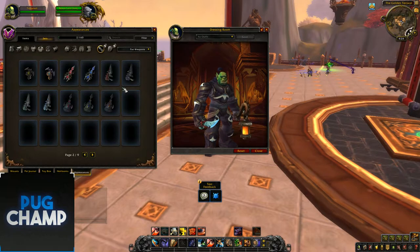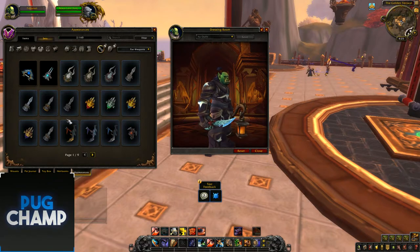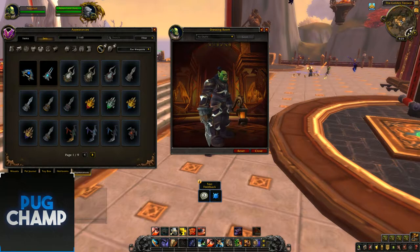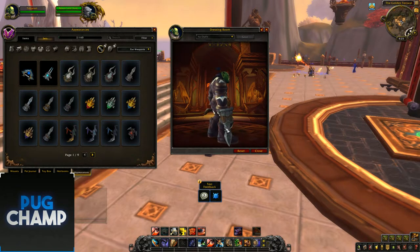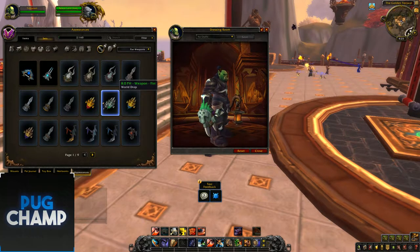Next we'll go to fist weapons. There's only one page of these added so far. You can see this one's the Kul Tiras one — quite simple, wooden with just sharp blades. And there are the Zandalar ones; I don't really like these ones, they're really really small. But yeah, these are the different colour variants you can get for them.